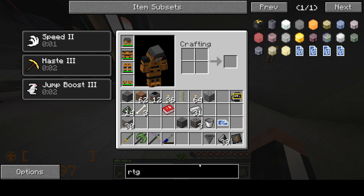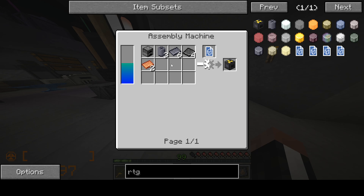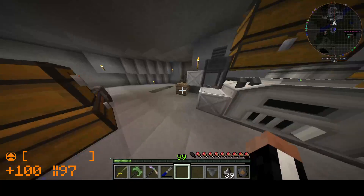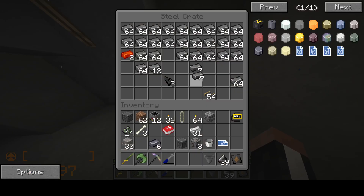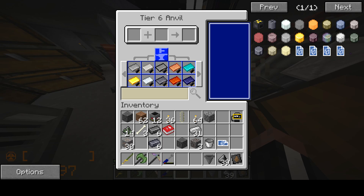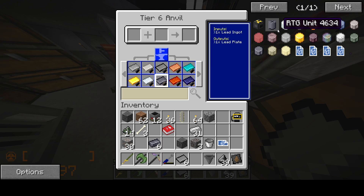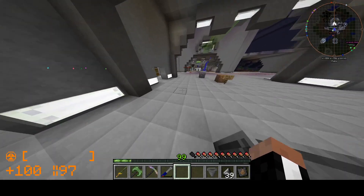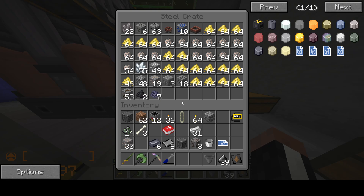RTG blast furnace - to make one of these you're going to need three of these components. For that, you're going to need six light ingots, six steel ingots, copper plates, and a bunch of other stuff. That needs to be lead ingots. At this point in the game we have all the stuff we need to actually fuel an RTG blast furnace. I've wanted to do this for a while now, I just never got a chance. But with the steel plant, we're definitely going to do it. You're going to need quartz powder - just wait. We're going to need nine copper ingots, and apparently these cost cast copper plates.